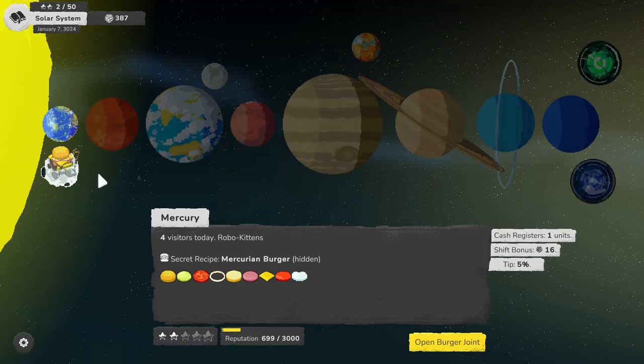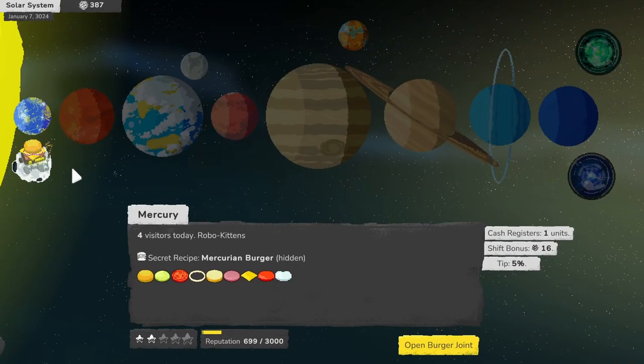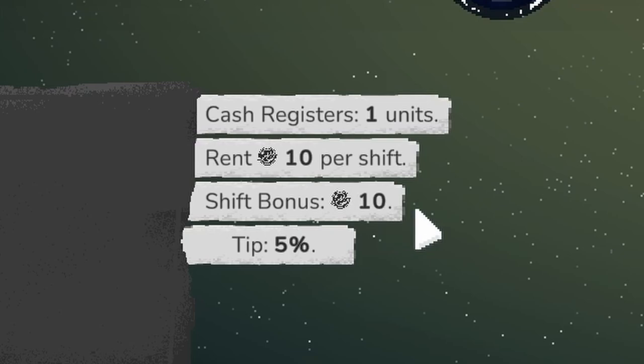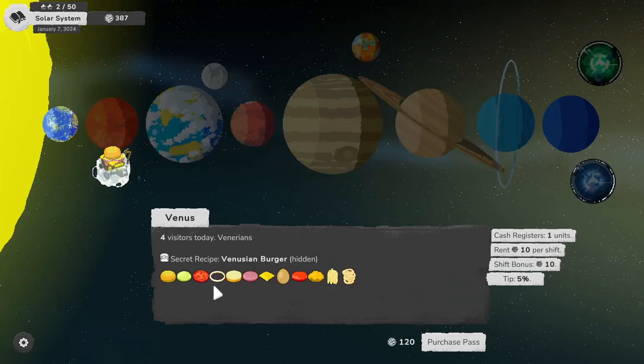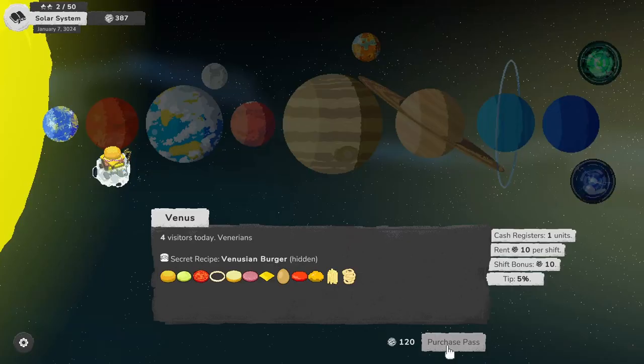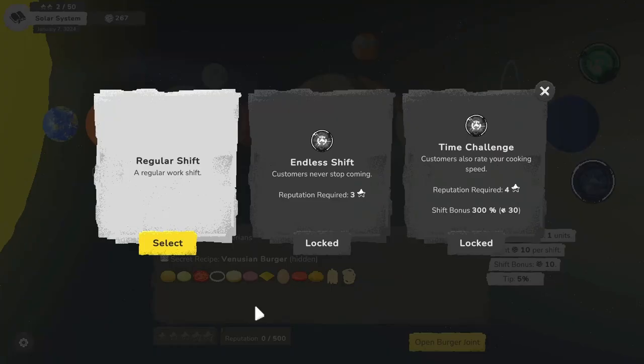At any time we can actually go to the next planet, which is Venus, because we have 387 space bucks and it only costs 120 to buy the pass. On the side you can see the different benefits to each planet. With Mercury we only had one cash register, a 16 shift bonus and 5% tip, whereas Venus also has one register, the shift bonus is only 10 but we can increase that. We also get new recipes: onion rings, fries, and eggs.